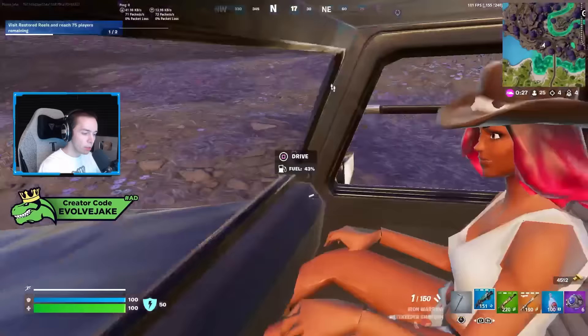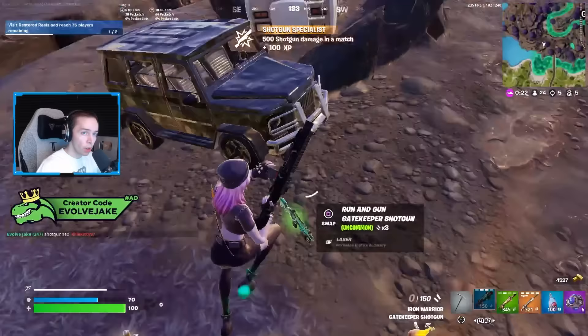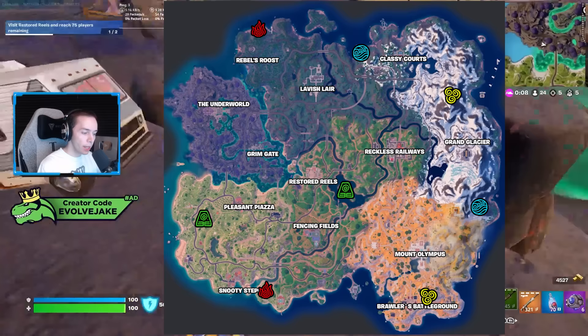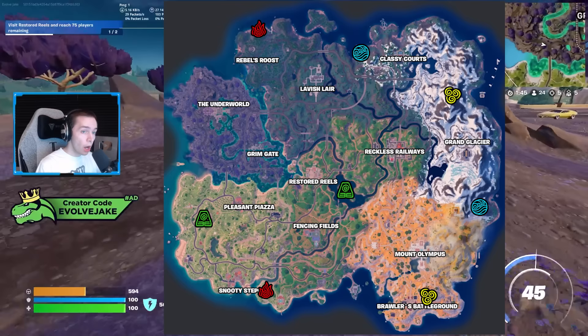You can get these mythic items from regular looting — they'll spawn as chest loot or floor loot — but there are also temples that spawn in the same places and will have these mythics in every single match. Each element has two temples on the map, so if you're intent on getting a specific mythic, landing near one of these temples could be beneficial.